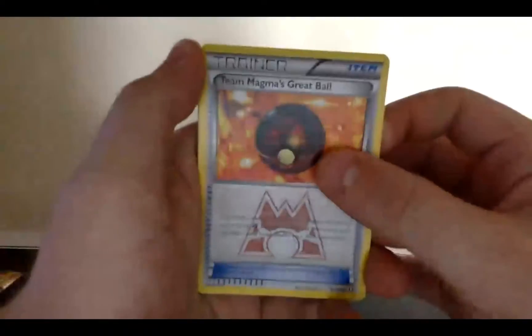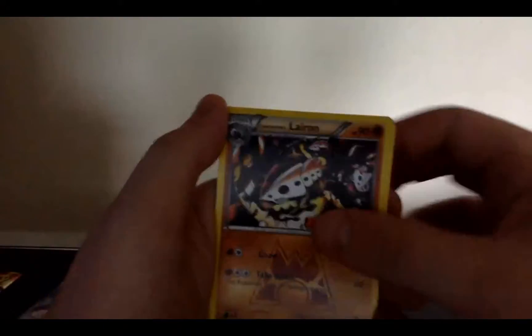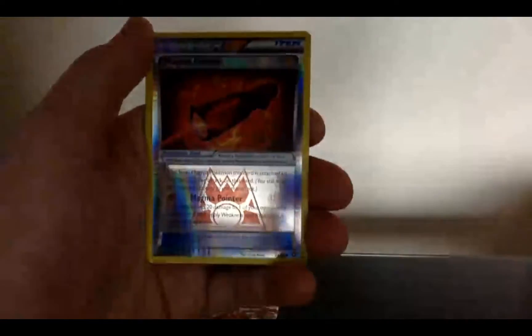Last time we started with Kyogre and got nothing, so this time we're gonna start with Groudon and see if I can get anything. From memory that's two from the back like this. Let's begin — a Team Magma's Great Ball, a Team Aqua Admin, a Poochyena, a Lairon, a Survivor, a reverse Magma Pointer, and a holo Sharpedo.